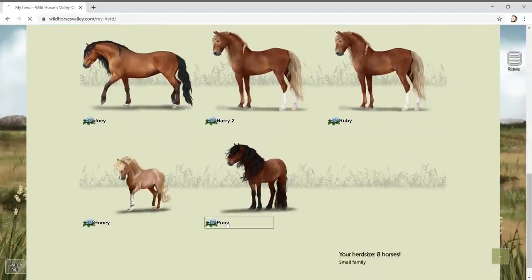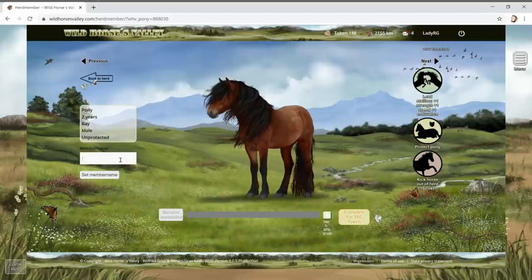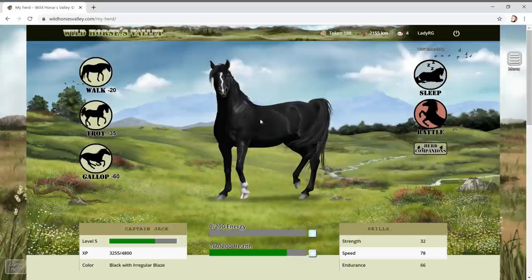The new horse is cute - I'm just annoyed about the other one we lost, he was my favorite. This is a two-year-old bane male - kind of like an Exmoor pony, but maybe something else. I'll send him off to training. Let's call him Romeo!